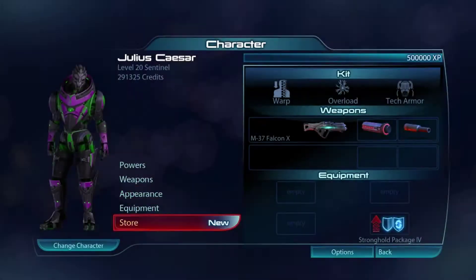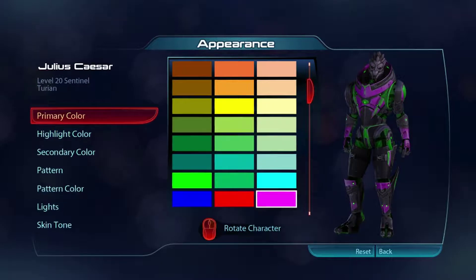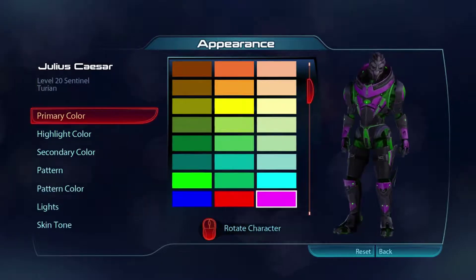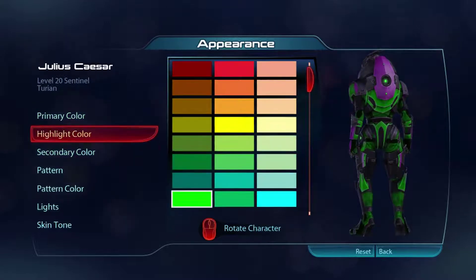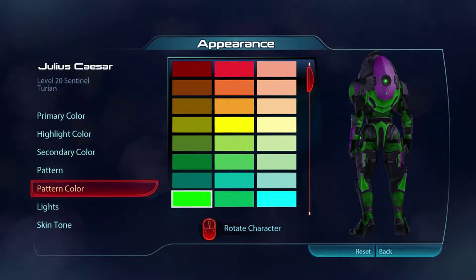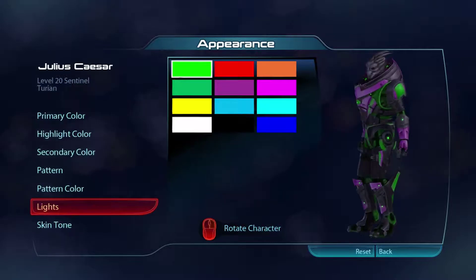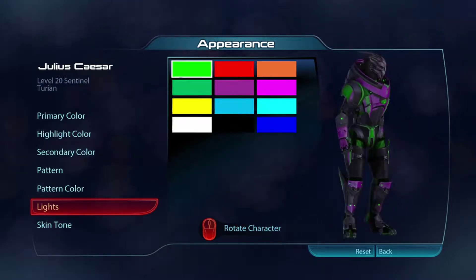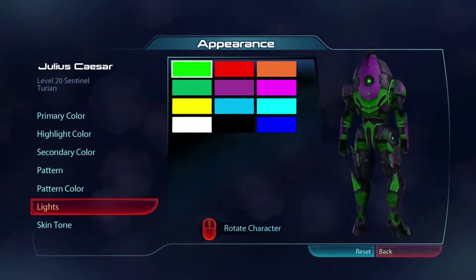My turian here, I tried something a little different. I went with the hot pink primary, and I did everything else in the green. I have highlights in 80s green, secondary 80s green, pattern color green, and green lights as well. So he's maybe as much pink as he is green. I was just trying out something different there.